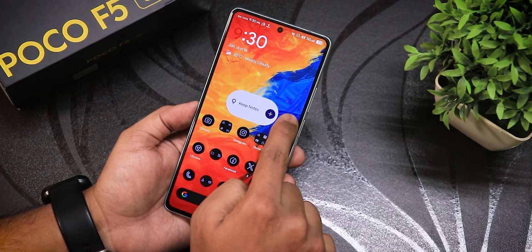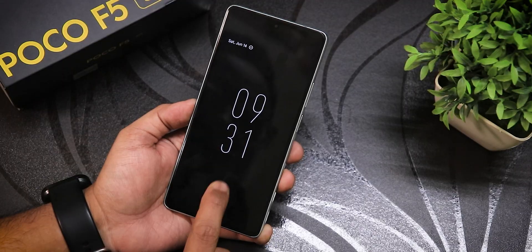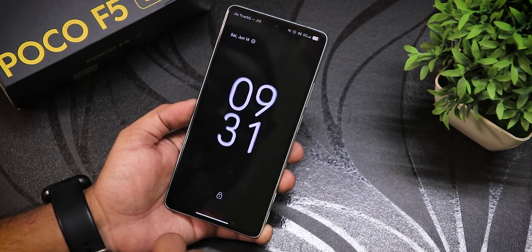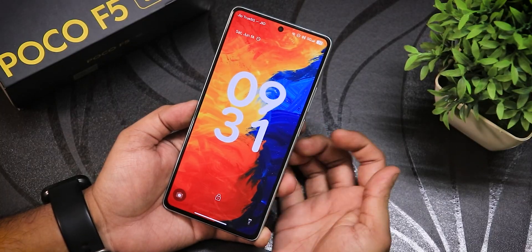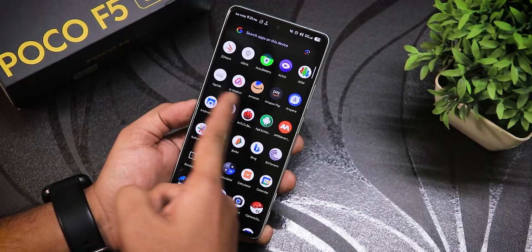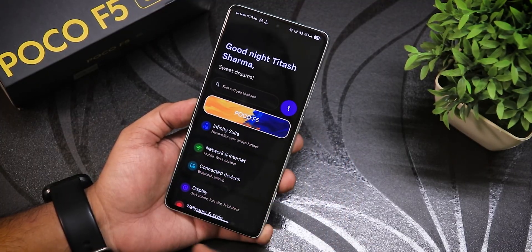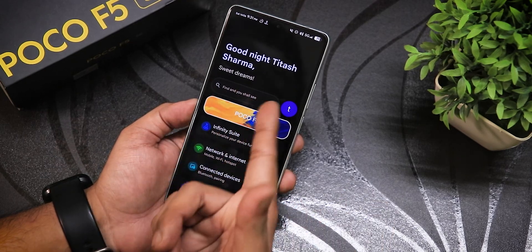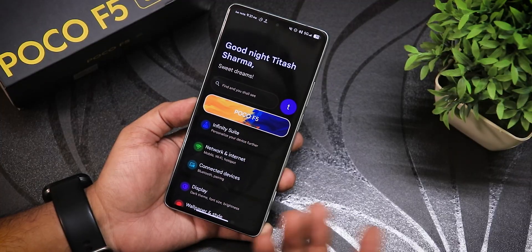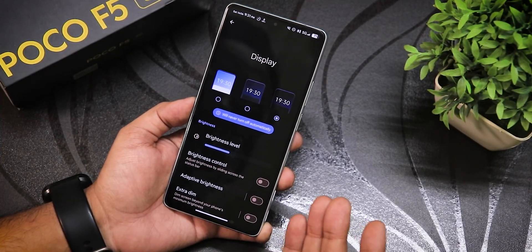Always-on display is available, double-tap-to-wake works perfectly, and the unlock animations are very smooth. The wallpaper I'm using is from the AI Wall Art app. I love how the settings panel greets you with your name, shows random messages, your wallpaper, and the device name — POCO A5 in my case.